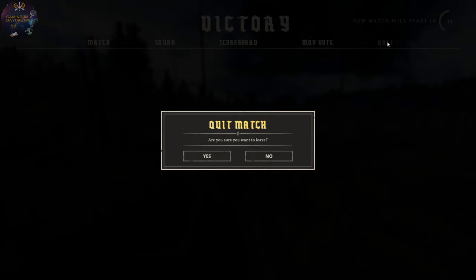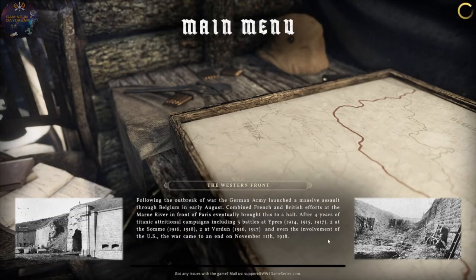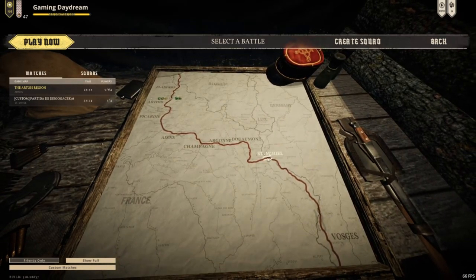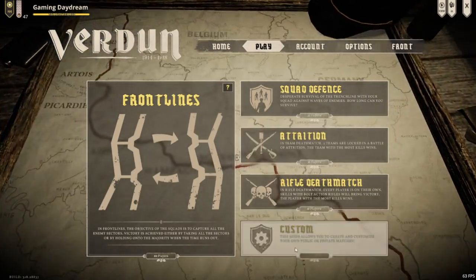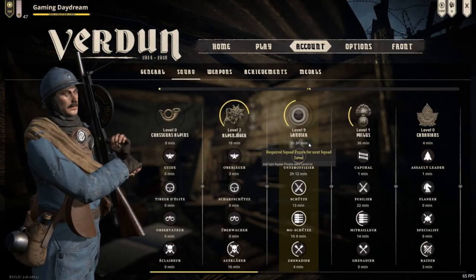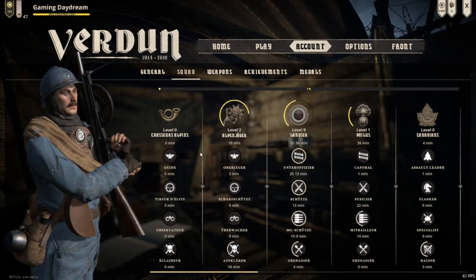In the next video we will go to the next front line — I don't remember, let me see. Semihiel! This is the fourth one. We will play with the Central Powers but with another squad — Lanoser, Alpen Jagger, one of these. We can check their weapons etc. and we will see how we do.